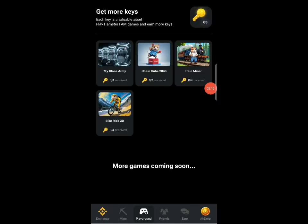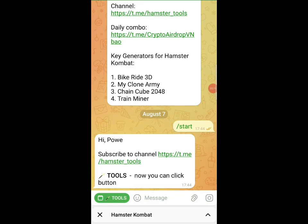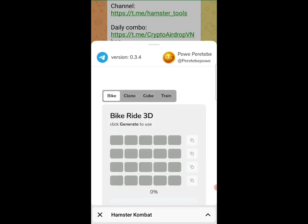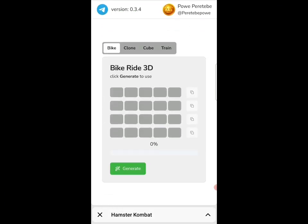After installing all the games, go back to the bot. Once you click on the tool button at the bottom, it will load up and open. You can see one of the games — the four games are listed there. The first one is the bike game. Click on the generate button, and once you click generate you will see it counting — you can see the timer at five percent, so you wait until it counts up to 100.